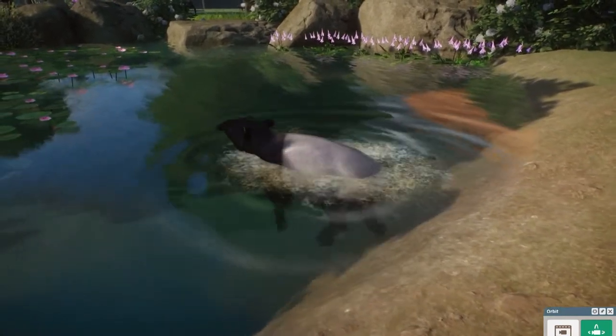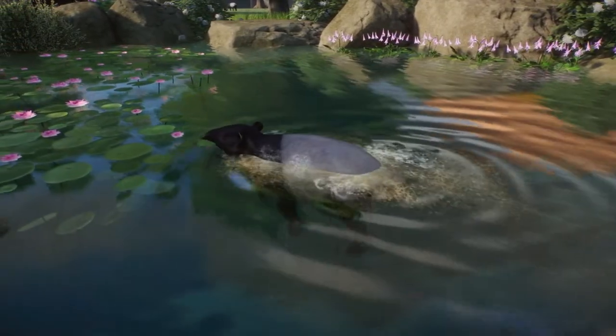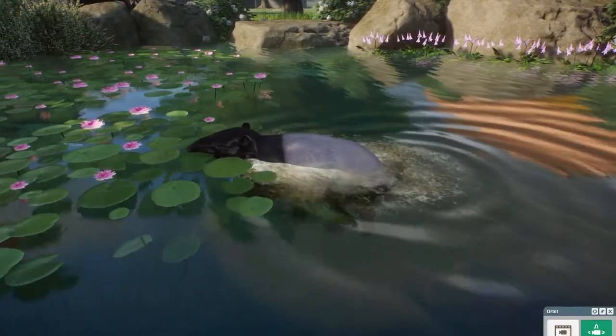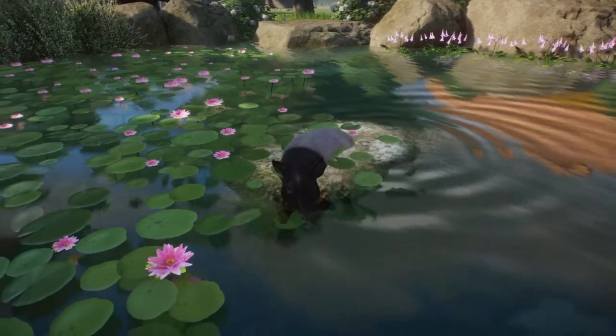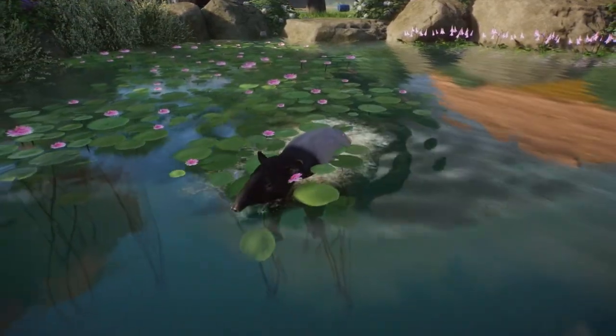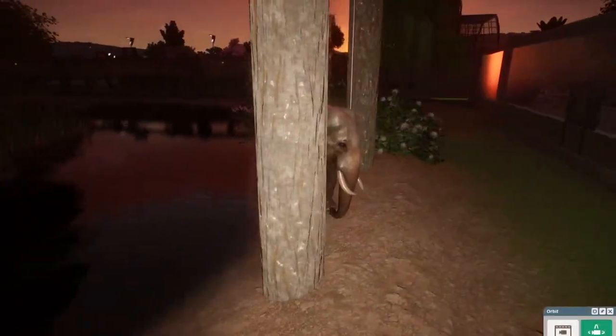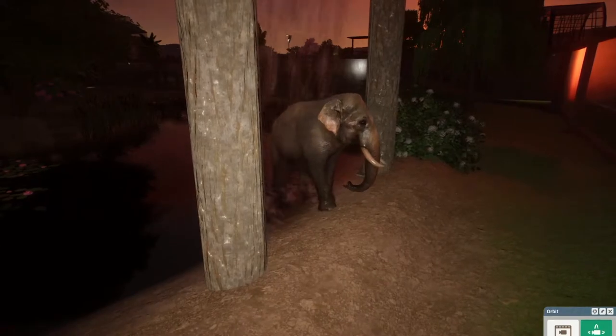This is one of my Malaysian tapirs — he's swimming! I love how even though some animals don't require a water feature in their habitat, they still enjoy the water and will still swim in it. It's so cute.